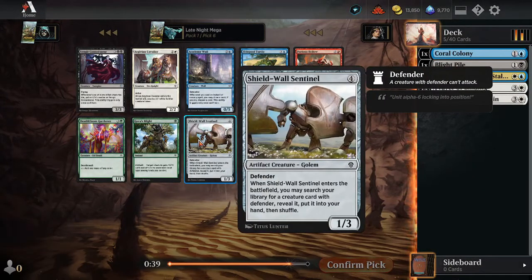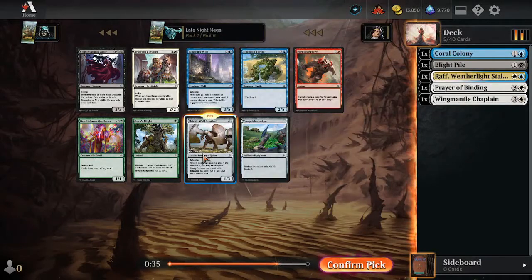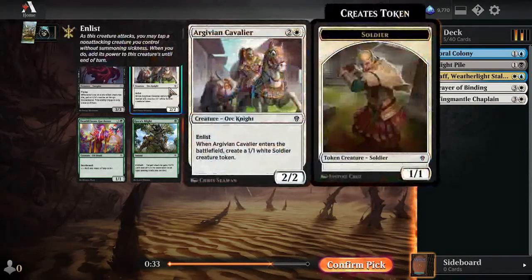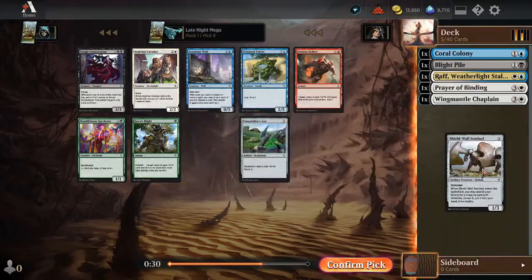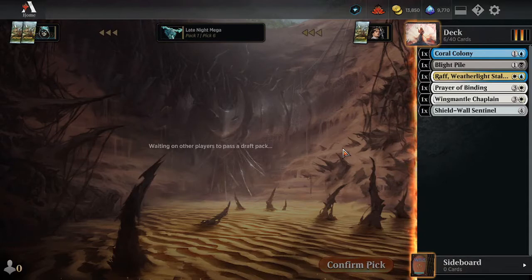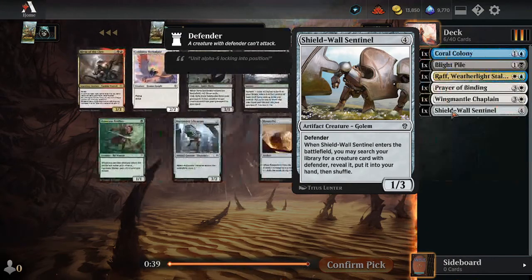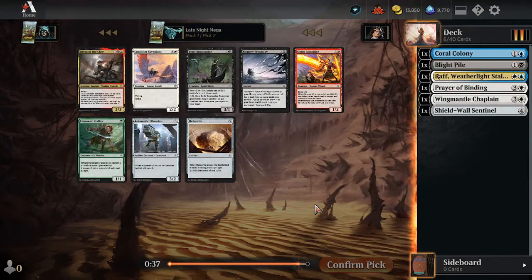Yeah, and the Academy Wall too. I think it's just got to be the Shield Wall Sentinel. I don't know that we need the Cavalier, though — Cavalier is very good, but we're not taking it over another Defender. Especially this one that tutors too, and it's common. And this is like the only deck that wants it.